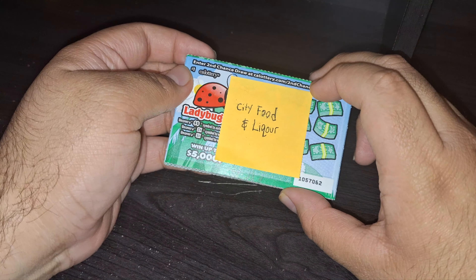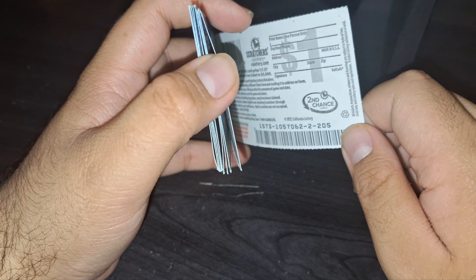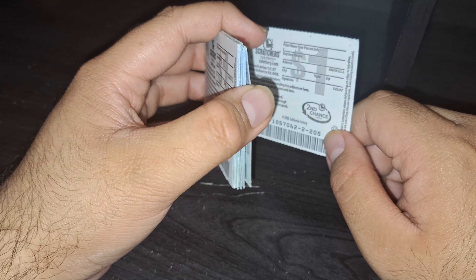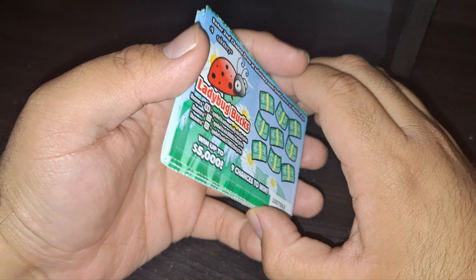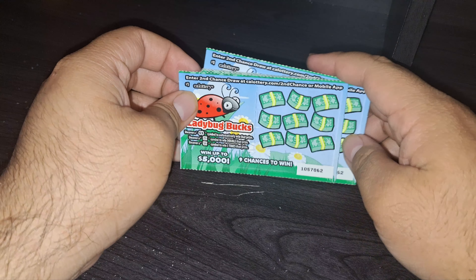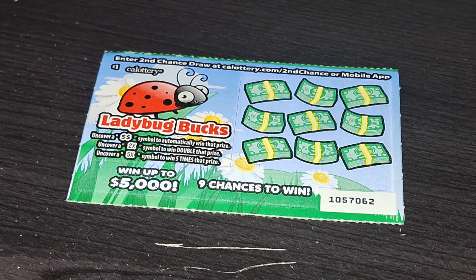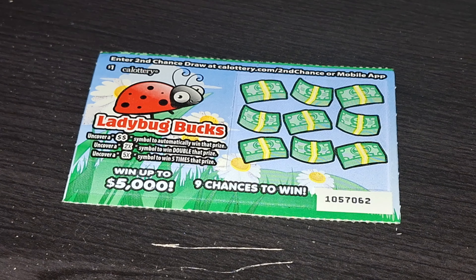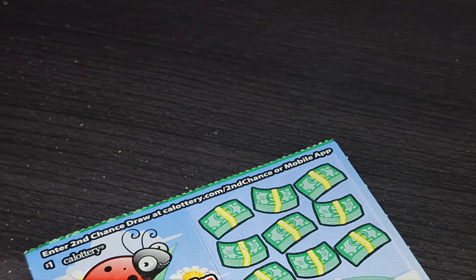Hey, how you doing? I got ten of the one dollar Ladybug Bucks from City Food and Liquor, and I also have another scratcher that I'll get to after. So this is tickets number 205 to 214. Let's go. Just get the double dollar symbol, 2x or 5x, and that's it. I also got Steel Reserve Blackberry, the Alois series.